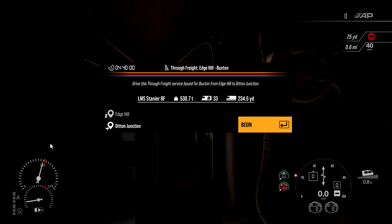So we're going to continue on with the Steam Through Freight, Edge Hill to Buxton. Drive this through freight service bound for Buxton from Edge Hill to Denton Junction.